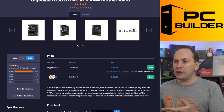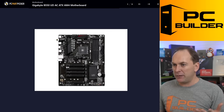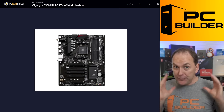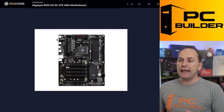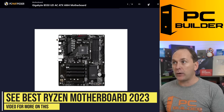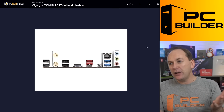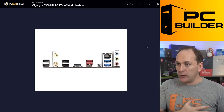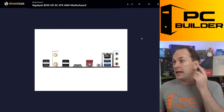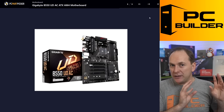The Gigabyte B550UGAC is available at Amazon right now. It says out of stock but sometimes it just means it may not ship immediately — might ship in a week or so. This is a pretty good board if you need a ton of PCIe add-in cards — for instance, if you do music production with a lot of audio capture. Although a lot of those devices these days tend to be external and plug into USB slots rather than PCIe. It does have Wi-Fi on it, which I like a little bit, because you also get Bluetooth connectivity if you have Bluetooth headphones.